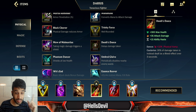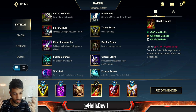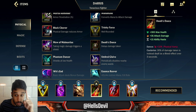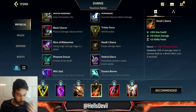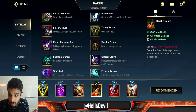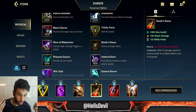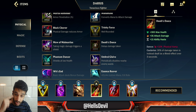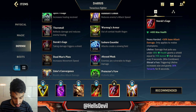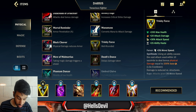For your third item, Death's Dance. I used to go for Sterak's Gage or Guardian Angel quite early, but I found this new combination works really well on Darius, especially if you're good at hitting your first ability. Death's Dance is going to buy you a lot of time to delay damage, and your first ability heals you up. Combined with the anti-CC setup it means enemies just can't burst you down.